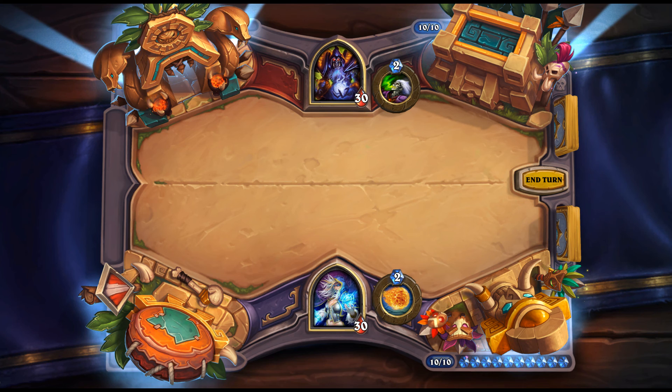Shield Breaker: 2 mana, 2/1 — Battlecry: Silence an enemy minion with Taunt. Pretty good in aggressive decks that need to push through Taunts. Aggressive decks typically just silence Taunts anyway. The problem is the two best fitting decks are Odd Rogue and Odd Paladin, which can't run it. Even Paladin or Zoo might work, but Zoo has Kaliath considerations. Basically every 2-mana card these days has the caveat 'could be good if Kaliath rotates out.'